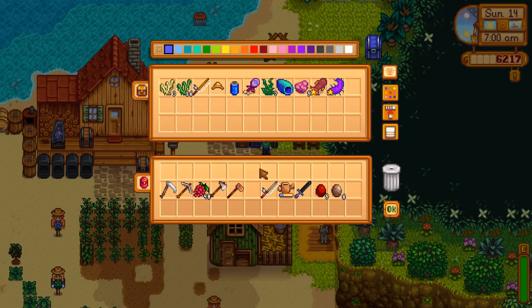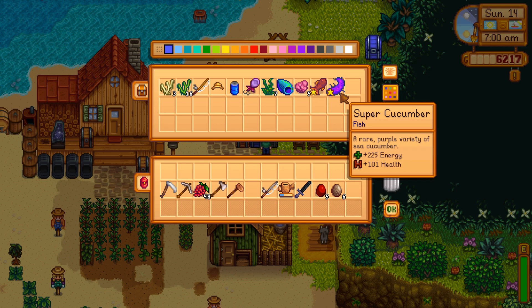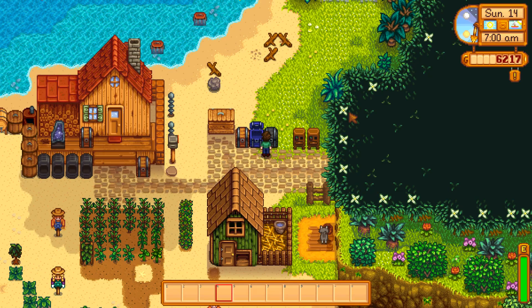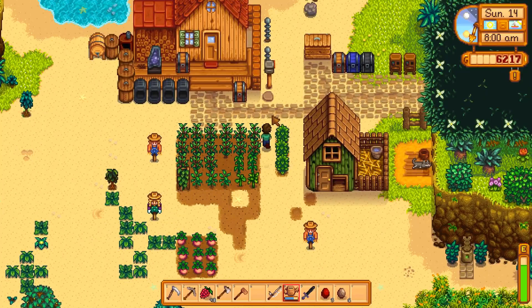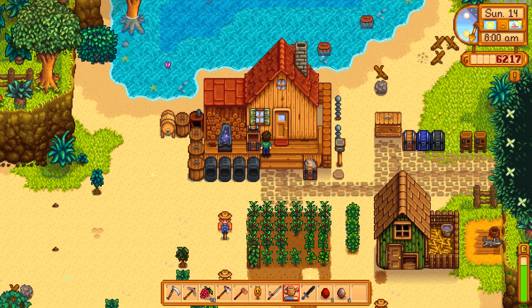I didn't get a ton of fishing done - I guess I could do more fishing today. 225 energy. If you have a gold star super cucumber that's something you could put into the luau to get a full return, but I'm sure I talked about that earlier. I'm going to water my crops and think about it. I think I've decided this is just going to be another fishing day because it gives money a lot quicker.